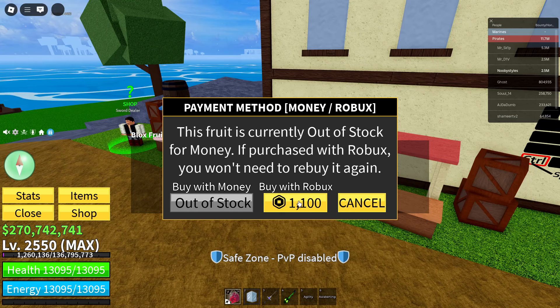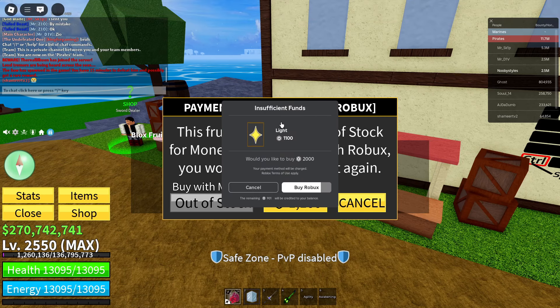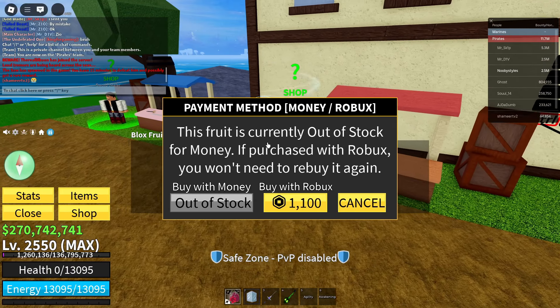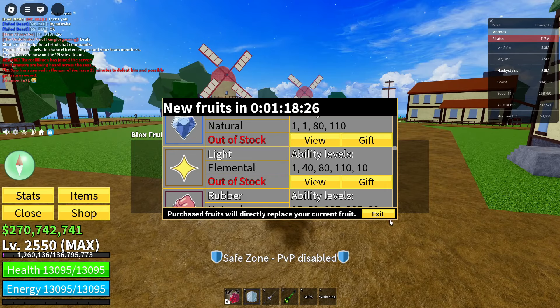This server is a bit laggy, but that's okay. Just click cancel on the prompt, click the reset option, and reset. You should now have glitched out the Blocks Dealer.